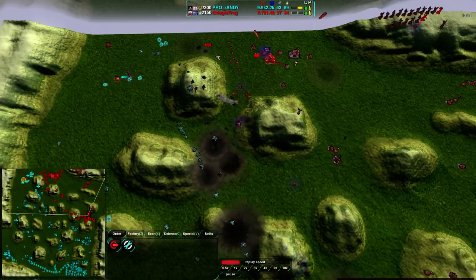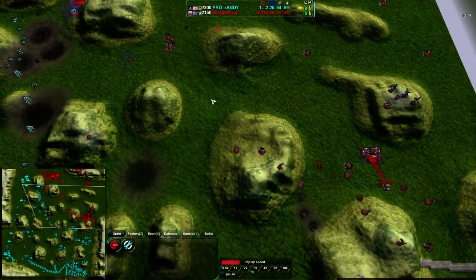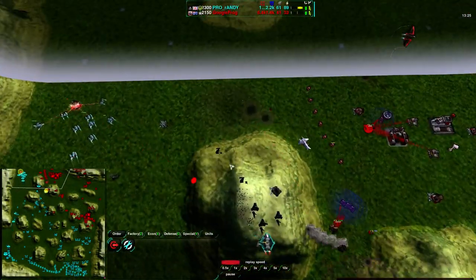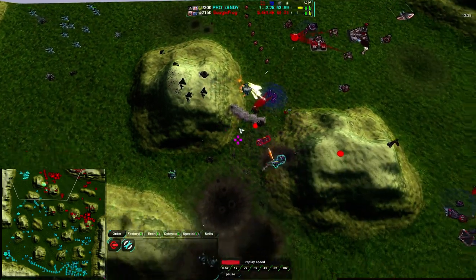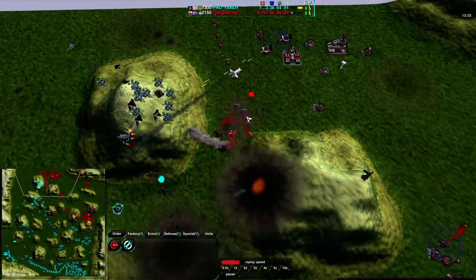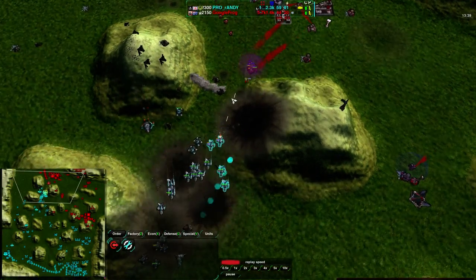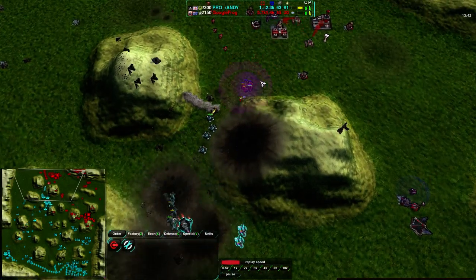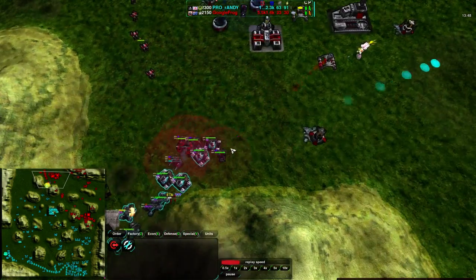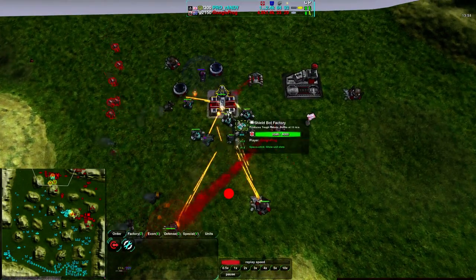This is being tough for GoogleFrog. Also, GoogleFrog pointing out in the chat that EMP turrets are really powerful — and yes, as we can see they are in fact really powerful. You just don't see them a lot in 1v1. It's actually a little bit surprising given how powerful they are, especially now that EMP is not so ubiquitous. Most of the traditional EMP units like Stilettos, Racketeers, and others have been switched over to disarm damage from EMP damage, making the turret relatively more useful. But it doesn't matter at this point — GoogleFrog looks like he's going to be losing his shield bot factory.